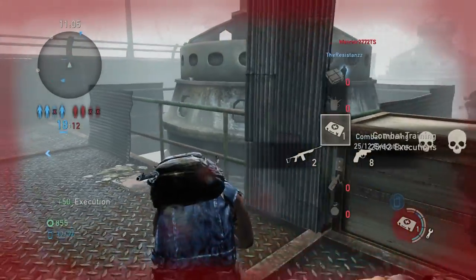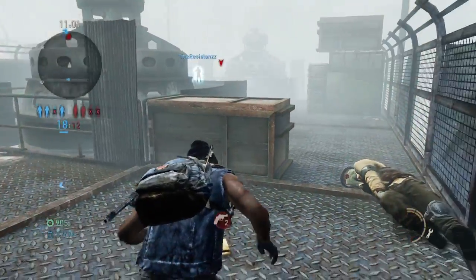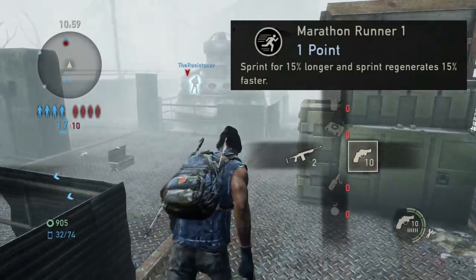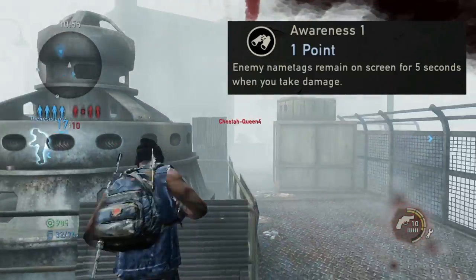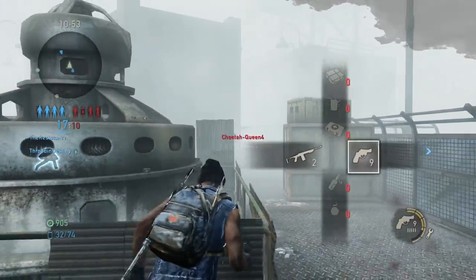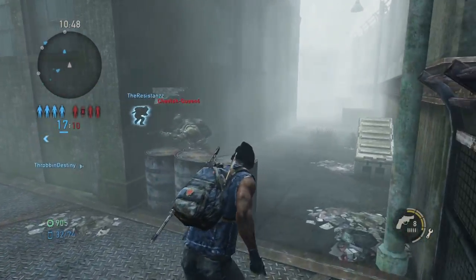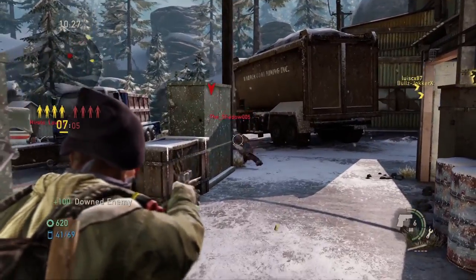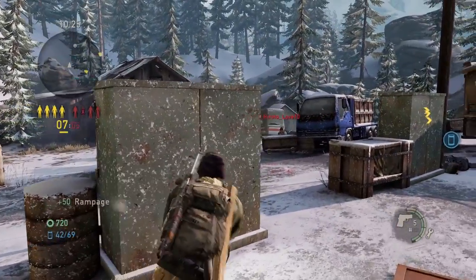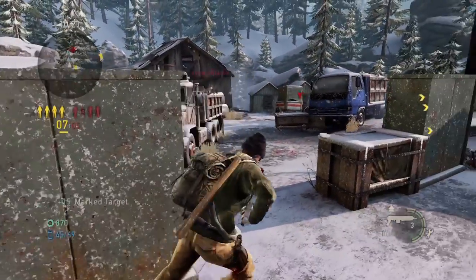There are also some perks that can help you dodge bullets. Agility helps you move just a little bit quicker. Marathon Runner gives you more stamina when vaulting or doing the wiggles. Awareness is also good — it helps you see the enemy just that split second quicker so you can start your dodging movements sooner.